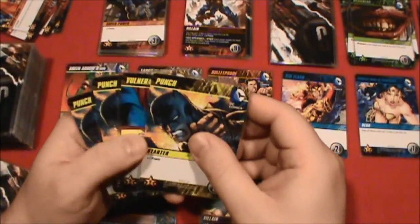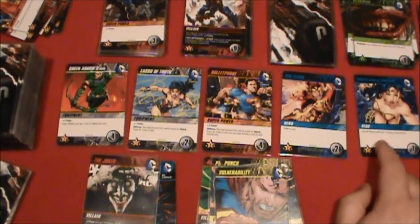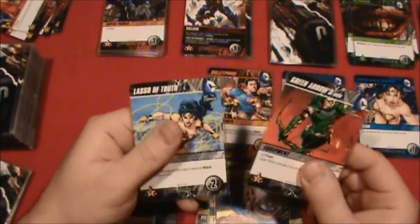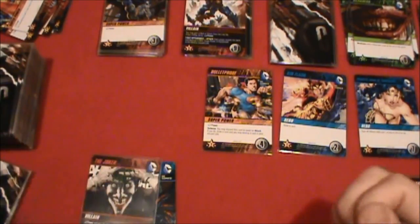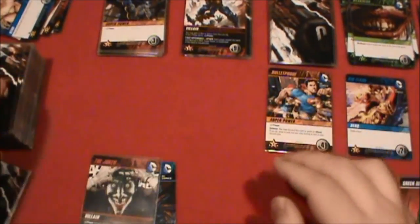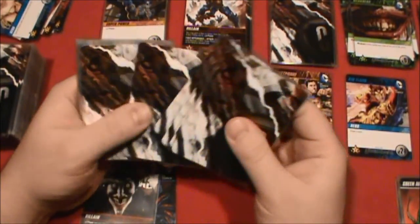Plus three power, four, five, six power total. Can't get Wonder Woman — she's going to be eliminated. But we can get these two pieces of equipment, and that's going to total six. Batman likes the equipment, so Wonder Woman, I hate to throw you out but you've got to go. Drawing our next five cards.